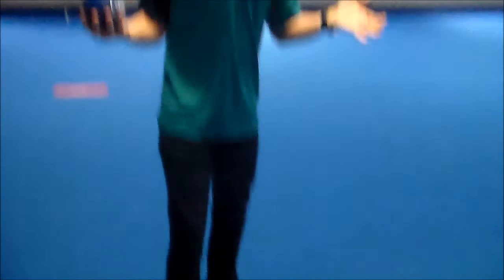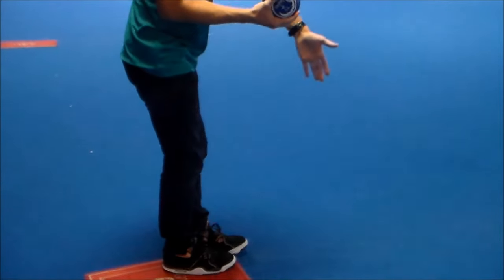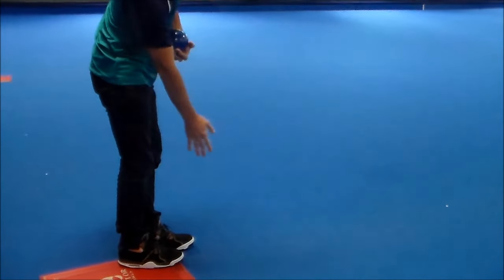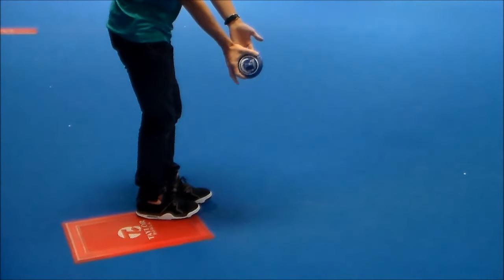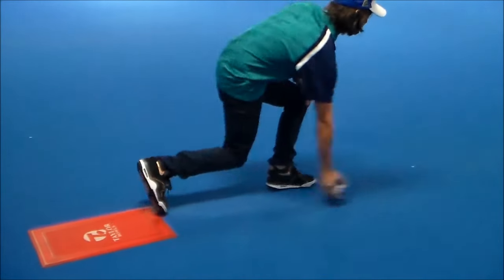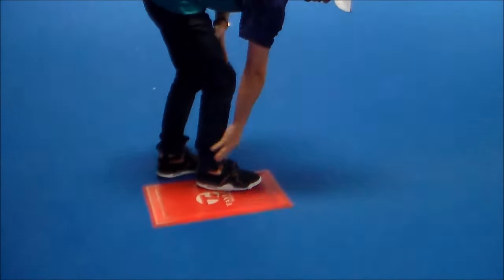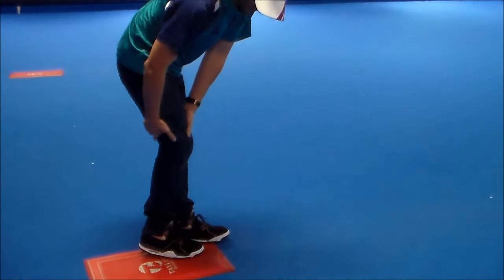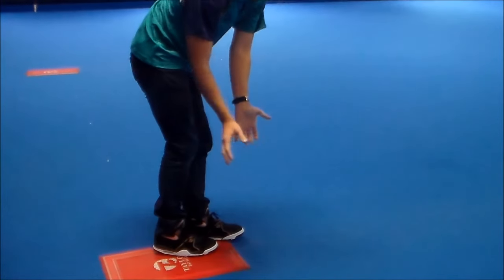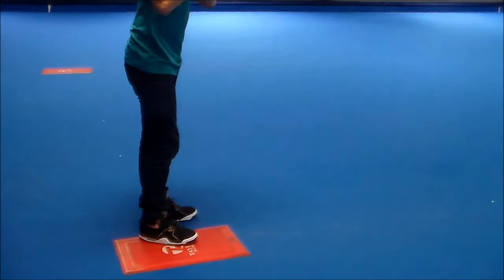Traditionally, this is how Bowls Australia taught the stance — they would get us to point our feet directly towards the target. Aim with your right foot if you're a right-hander, your left foot if you're a left-hander, out towards your target line. What I found over time was I was having 90% of my weight on the front foot. When you load that up with 95% of your weight on the ball area of that foot, you're swaying. You've got really bad balance — it's like getting on a skateboard and trying to balance on your toes.